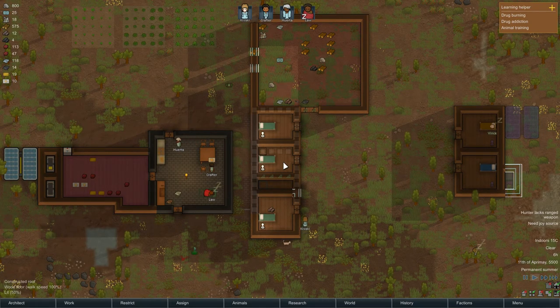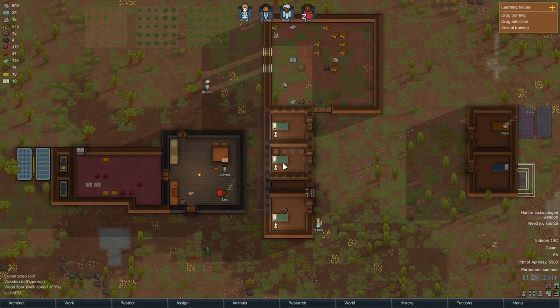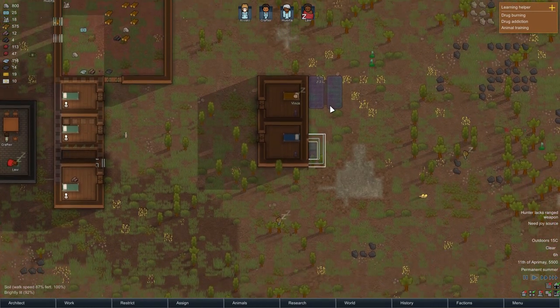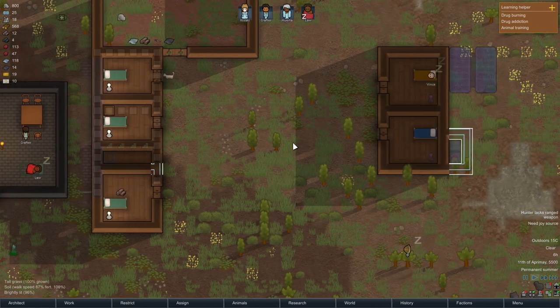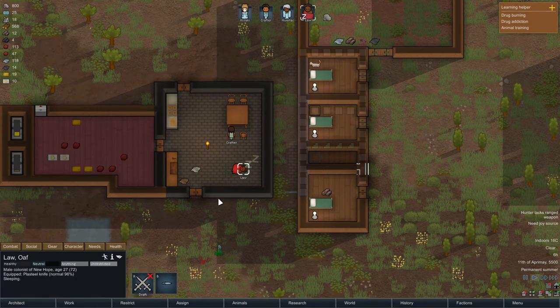Hello and welcome back to my RimWorld Let's Play series. In this episode we're starting right where we left off, and we are going to prioritize getting the prison and hospital up and running fully. We're also going to finish the bedrooms and make a new room for our new colonist.